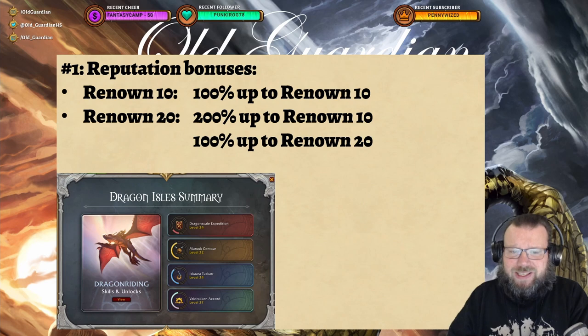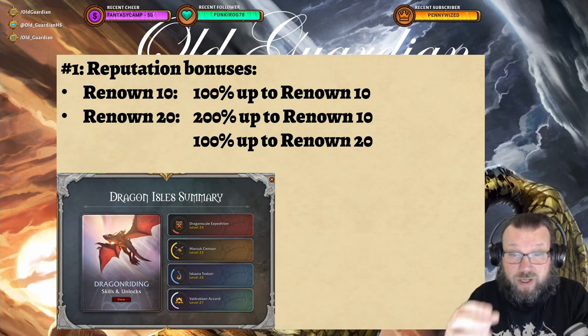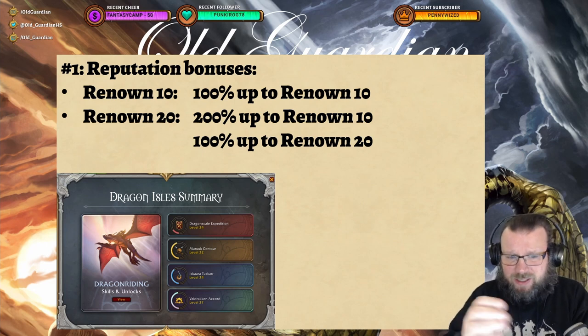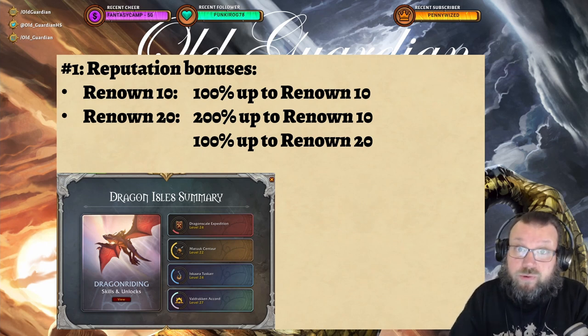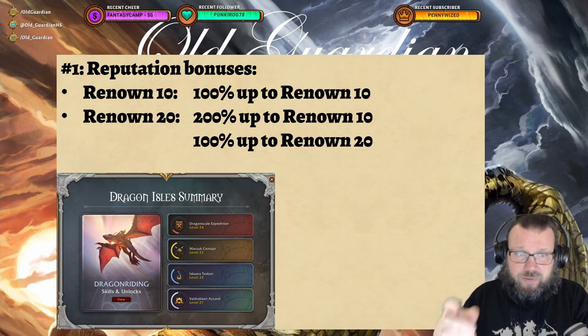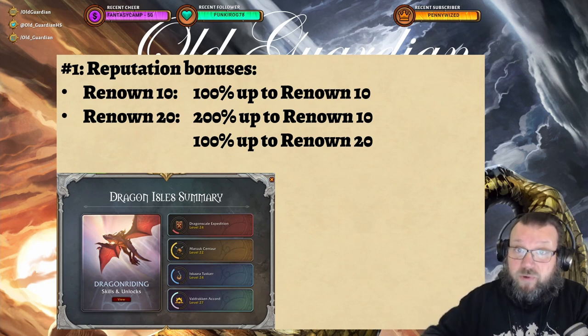The very first thing I highly recommend: get to Renown 20 on all of the main factions in the Dragon Isles with your main. Once you hit Renown 20, you're going to get a 200% reputation bonus on your alts up to Renown 10, and 100% up to Renown 20. That is going to make those Renown levels fly by. Even though many things are account-wide, there's still a bunch of stuff you want to unlock for each character, especially if you're doing any crafting professions because a bunch of recipes are unlocked behind Renown. So that's the first thing — do this before you even make an alt.